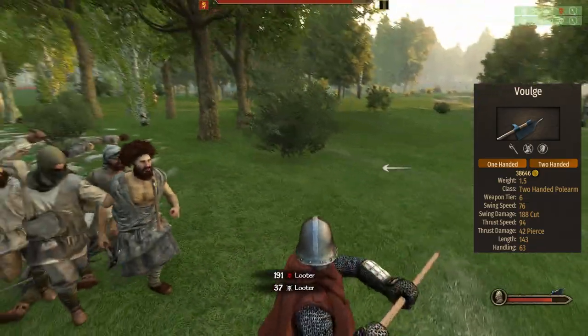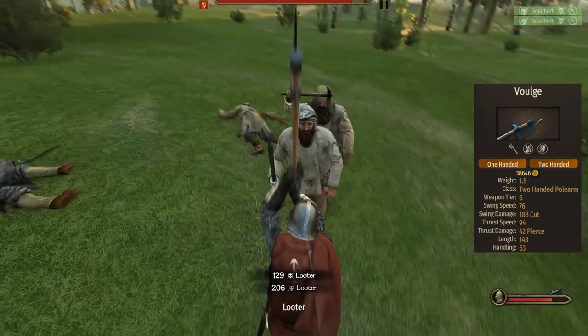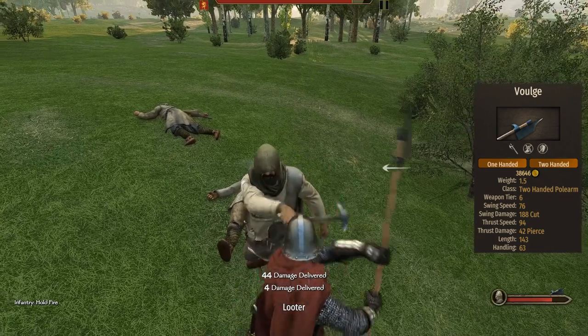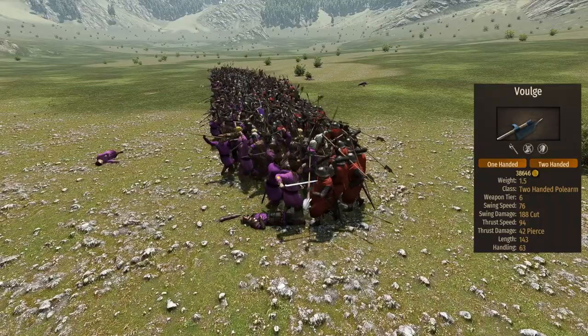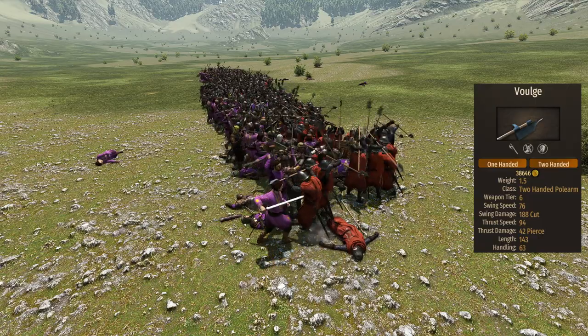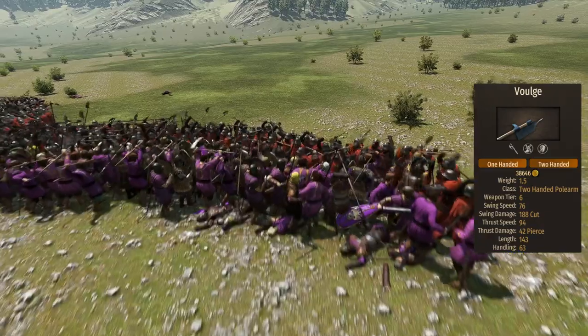The Vulge is not only the shortest polearm out of the three polearm-wielding shock troops, but it's also the most reliable at hitting. With a base damage of 188, on paper it's enough to one-shot. Unfortunately, we are on 1.8 and the troops are incapable of using any long weapons. The speed is a bit slow, but not abysmal for a weapon that carries that much damage.